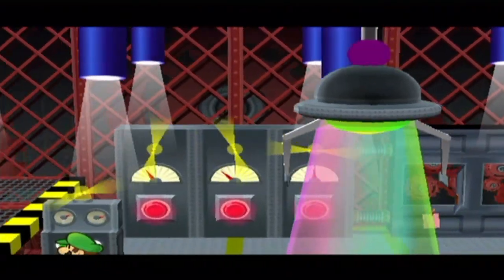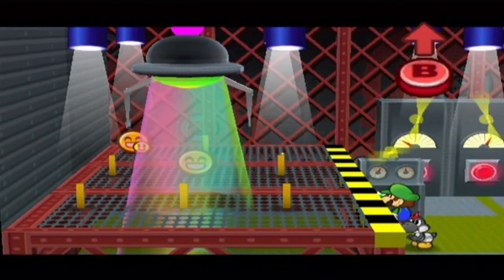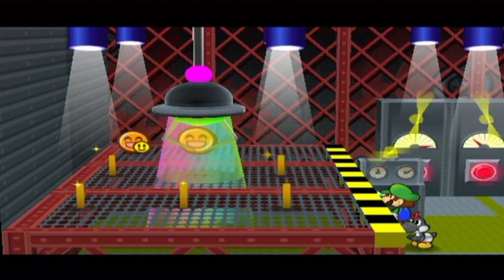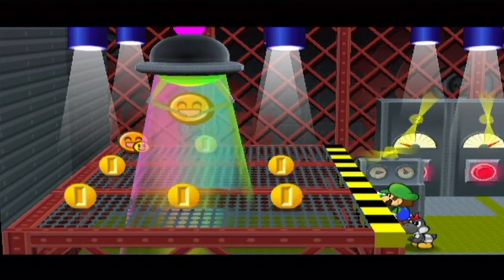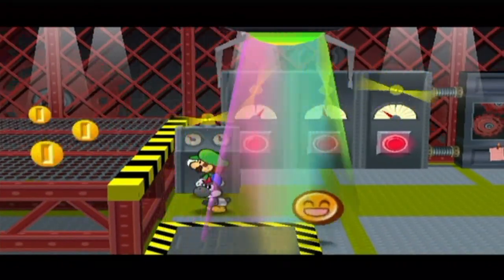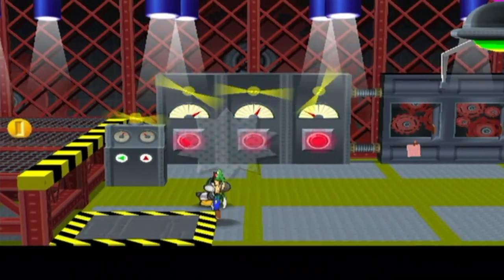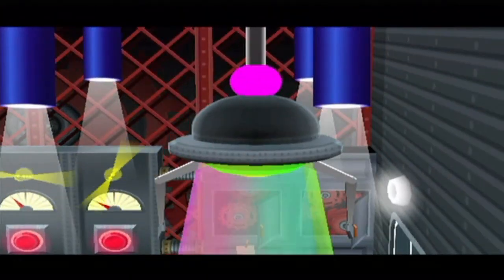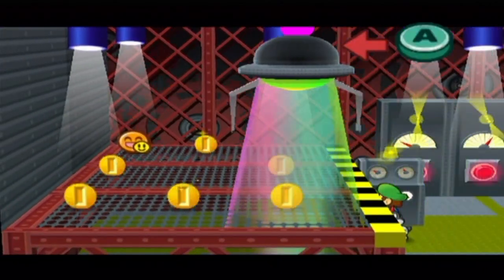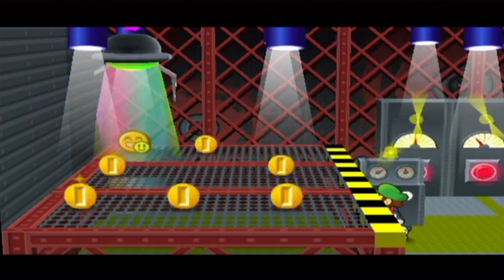Now those two badges there are the Feeling Fine badges. You wear those and any status ailments — like sleep, freeze, or anything like that — you will not be affected by them. So these badges are a definite must, especially for the final battle. Because believe me, the final boss of this game can be pretty heavy with status attacks. So yeah, you want the Feeling Fine badges — both of them. They do cost like 4 badge points apiece, but it is so worth it.